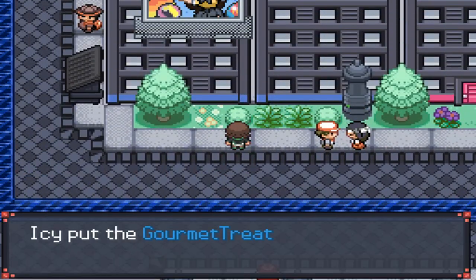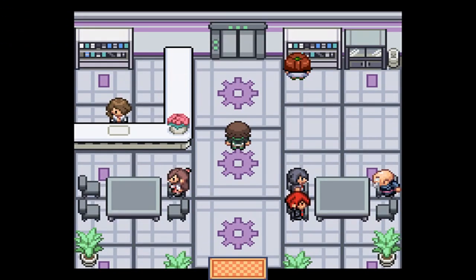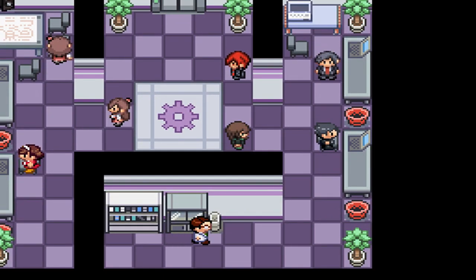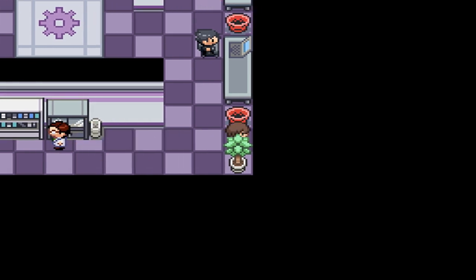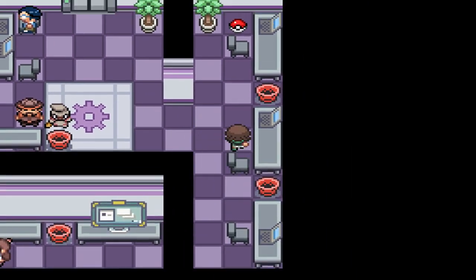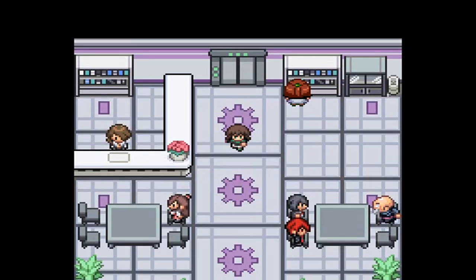Continuing on, there's a gourmet treat on a bush over here, and the Violet Building is nearby. Right over here is the Name Rater, which is a nice convenience early in the game. On the first floor there's a trainer and a Scientist who will give you a Potion. On the third floor there's a Hiker who'll give you a Paralyze Heal, and there is also a Dust Ball. That's pretty much everything special in the Violet Building.